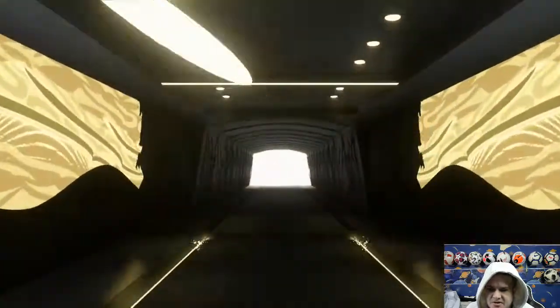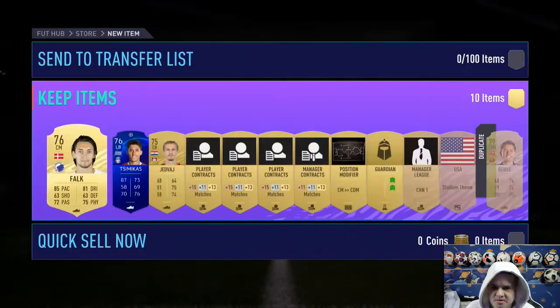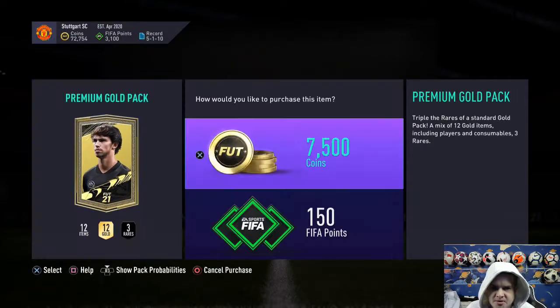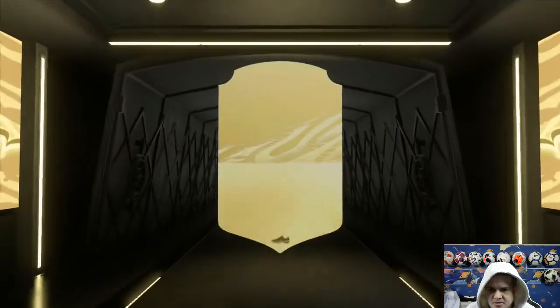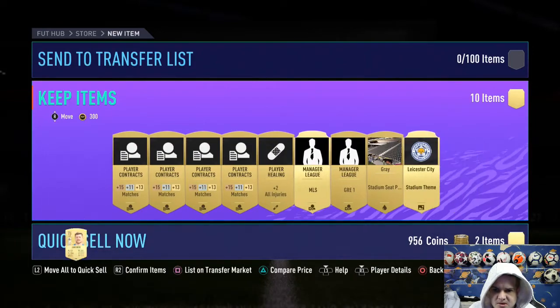Flash — we've already got him, so he has to be quick sold. Is there anyone else? No. Probably have to be quick sold because we've already got him. Two more packs to open. Flash again — nothing really. Quick sell, quick sell, quick sell. Keep the assets.